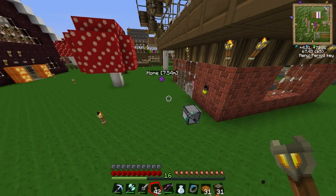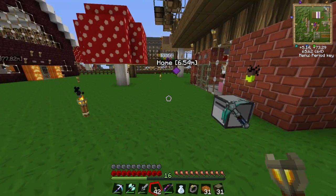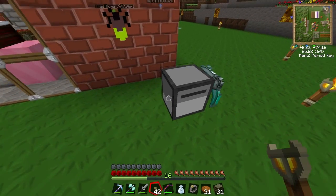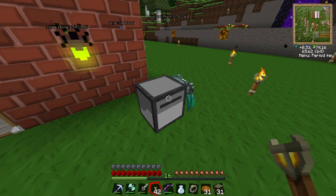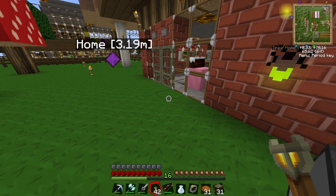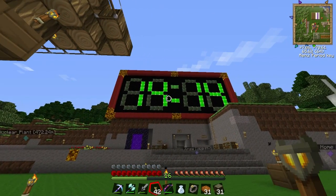Hey guys, today I'll be taking you around our SMP server again and showing you a few new tricks I've learnt with ComputerCraft. ComputerCraft is pretty cool. You can build these things called Turtles which can go and dig out areas for you, build things from blueprints. It's pretty handy. I want to show you our biggest town construction, the Town Clock.